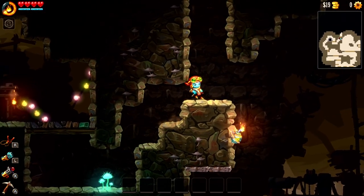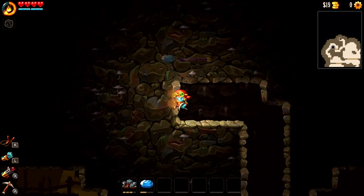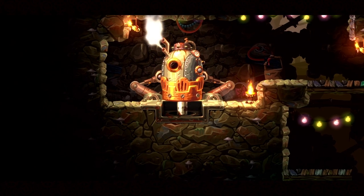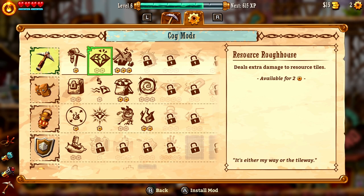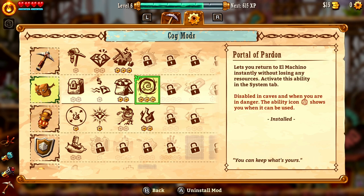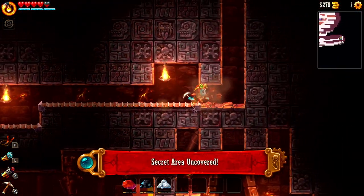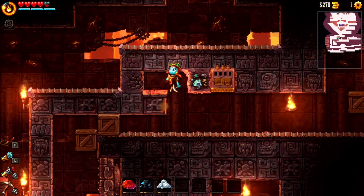What makes this all work so well is how everything you find contributes something meaningful to the core gameplay loop of exploration and upgrading. Gems allow you to improve your pickaxe, backpack, and lantern. Abilities like the hookshot, pressure bomb, and jetpack give you more flexibility in how you explore and mine for gems. Upgrade cogs let you equip more upgrades that improve survivability and efficiency. Even killing enemies grants experience, and leveling up makes your resources yield more value. Because all of these feed into your primary goal of exploration and resource gathering, not a single discoverable feels unsatisfying.